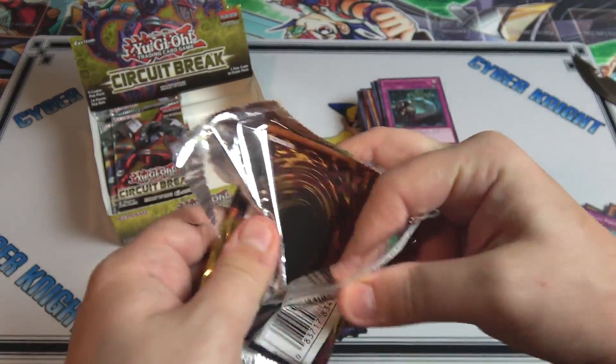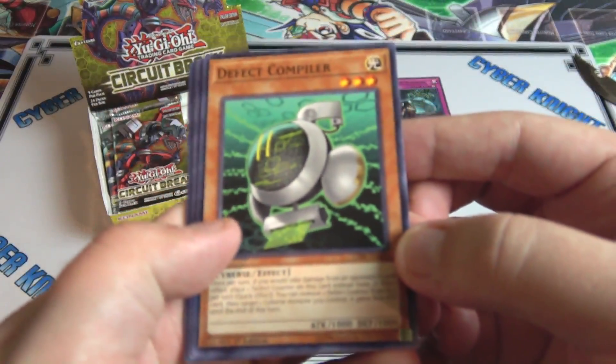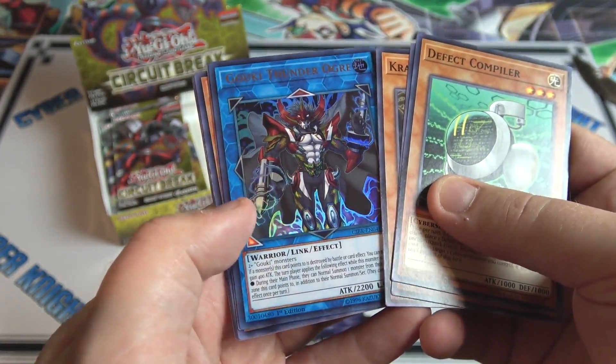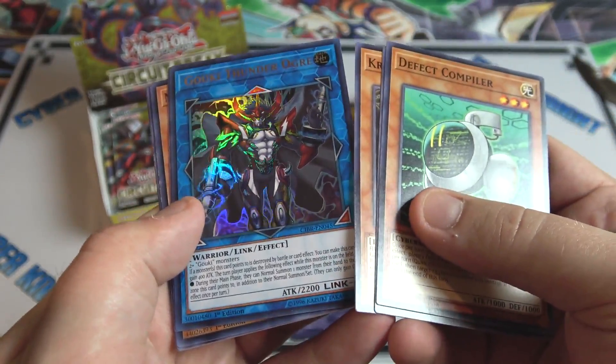We have Quiet Life and Metaphys Dimension, and there's Ojama Duo — actually a pretty good card. At least we're getting a few different Ojama cards lately. I still want them to get like a link monster or exceed or something that can really help them out.